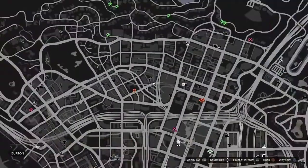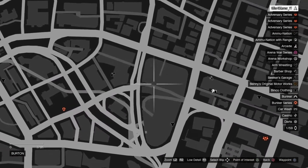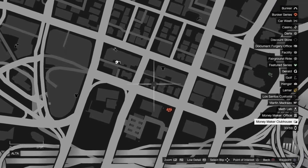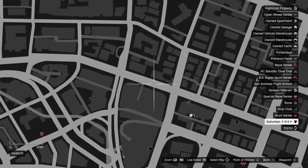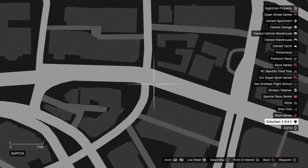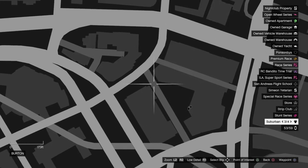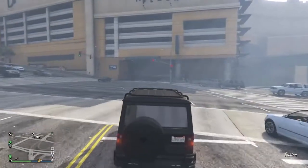Let me show you guys where you want to go. You start right here, go through here, pass my clubhouse, pass the little clothing store, go right here, up here, and turn. When you guys get to this little turn, go really slow, turn, and it should spawn.